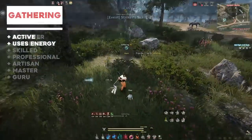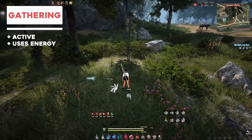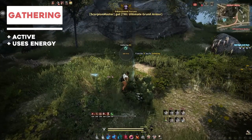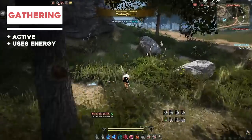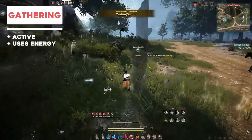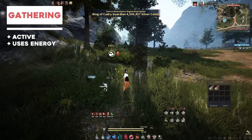In terms of life skills, let's start with gathering. It's the most vast of the life skills because there are so many different types of gathering. Just so you know, it's an active life skill — it uses energy, and the higher your gathering life skill level the less energy you'll use while you gather and more side materials you'll get while gathering.